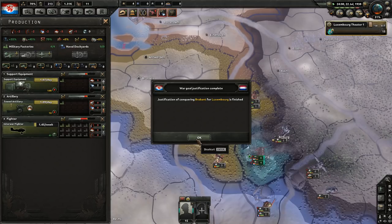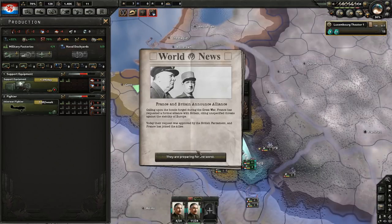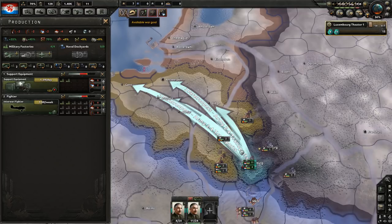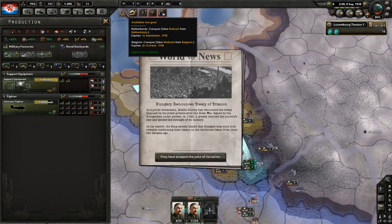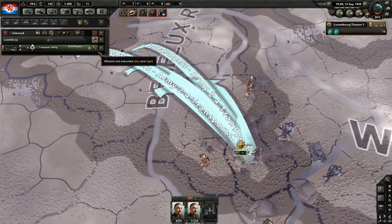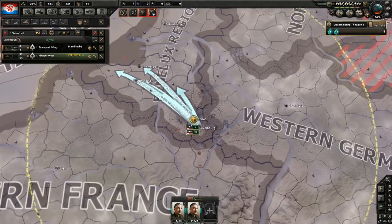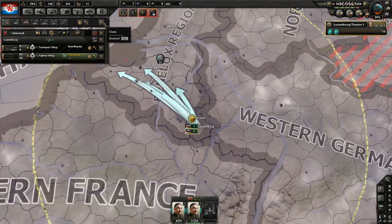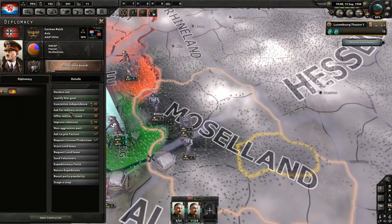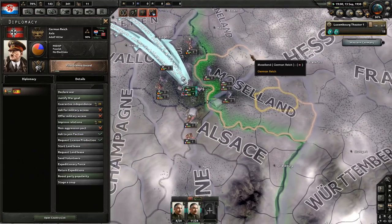One of the justifications is ready. We have now less than two months until we attack. Both our war goals are ready now and I have sent my troops to assume attack positions, but we still have a little bit of time before we have to declare the wars. It's about time to do that now. Let's deploy our planes — 53 fighters. This might be insufficient, actually. We'll see soon. Other than that, we do want to join the Axis.